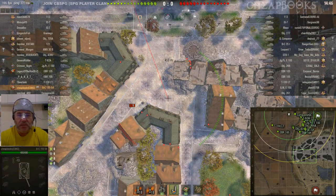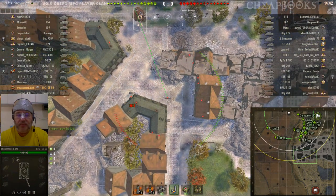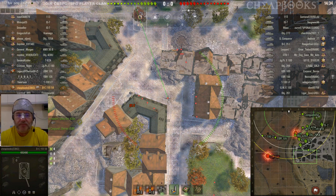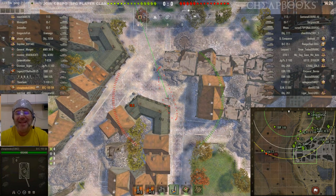This is the Bat-Chat 155 58, a French SPG tier 10. The map is Siegfried Line. Working on my gun marks — I believe this is around the 50% range. This is a difficult tank to play because it has a small burst radius and a long reload.